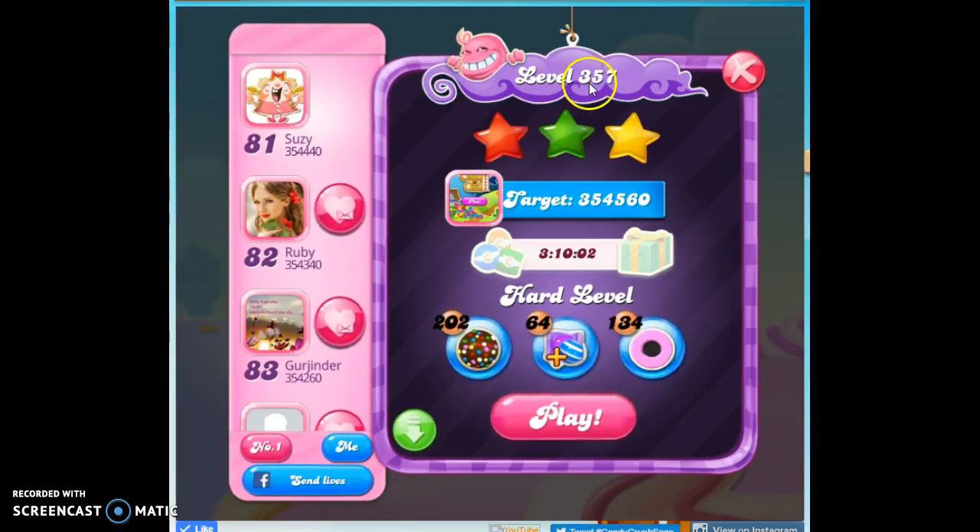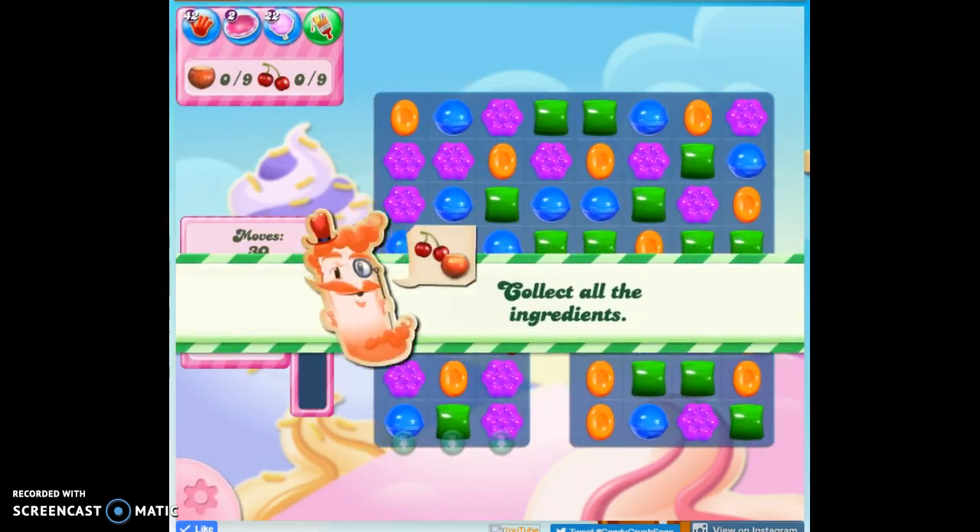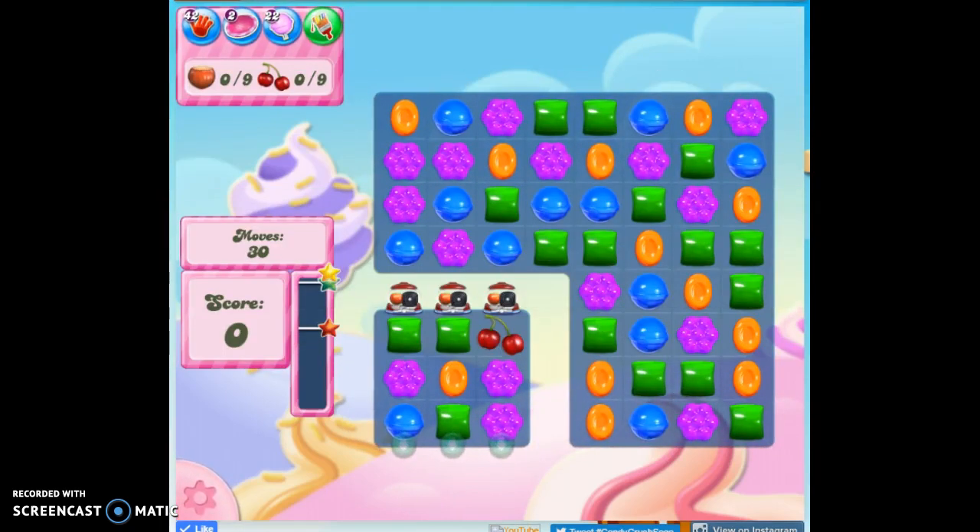Hi friends, this is Susie, your Candy Crush Guru, here to help you out with the puzzle of level 357, which is a hard level — and I agree, because this is my eighth playthrough for recording purposes.